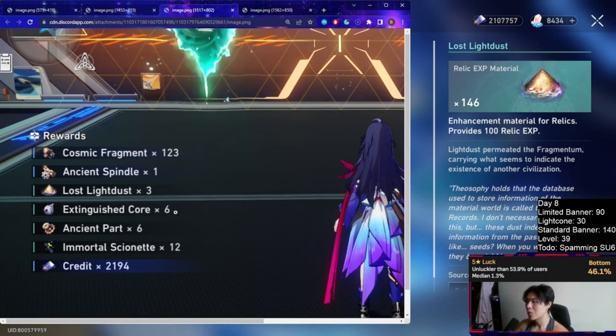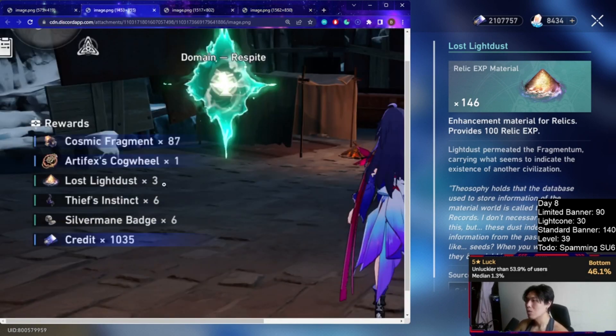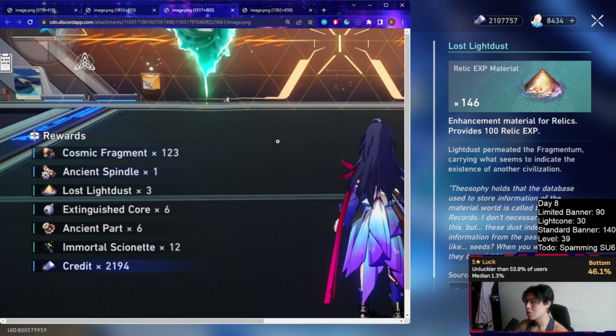For the final boss, as you can see here, I got seven lost crystal dust and a huge amount of materials along with three times the credits. That's why it's based on the point system — the final boss gives roughly three times the value of boss one, and boss two gives about twice as much. This is essentially how the point system works.